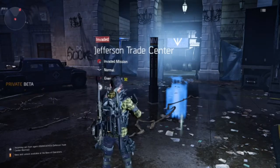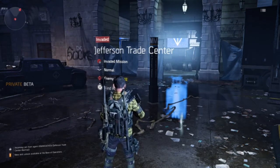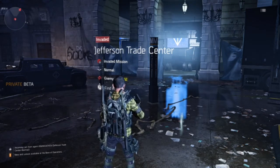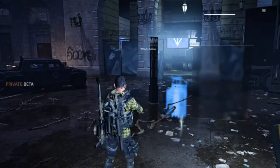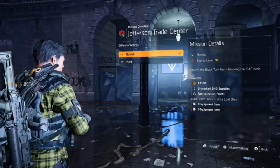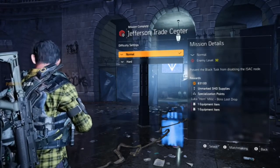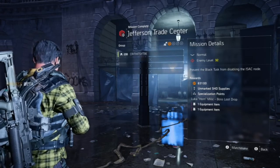Today I got a tutorial for you — I'm gonna teach you how to find random matchmaking or invite your friends. Basically, we're gonna go to Find Agents, hold X, go down to the difficulty you want. If you already beat it you can do Hard; we're gonna hit Normal, so matchmaking.